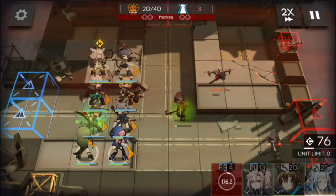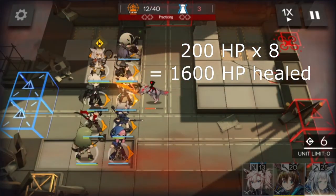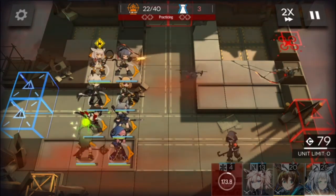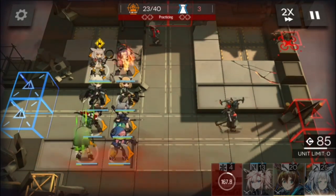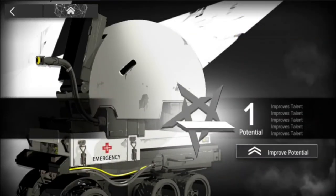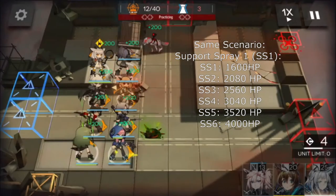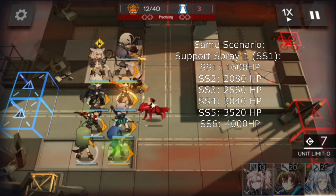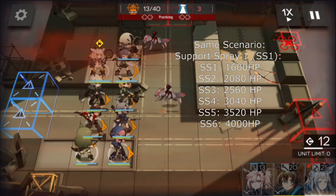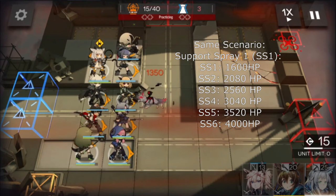There's actually a reason for that long timer. Her talent, Support Spray 1, allows her to instantly recover 200 HP of all deployed operators upon deployment. Each Lancet 2 token improves Support Spray to heal an extra 60 HP, up to a maximum of 500 HP per deployed operator at Support Spray 6. Despite that huge jump in burst healing, Lancet 2 only heals between 70–110 HP every few seconds in combat.